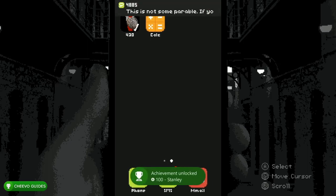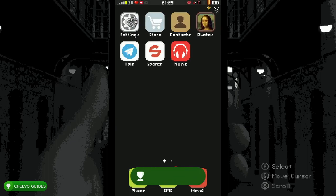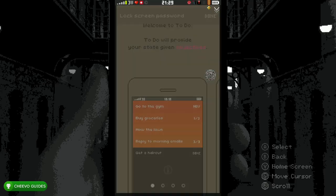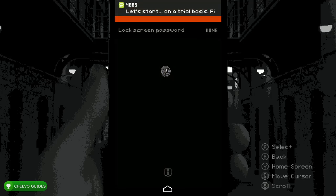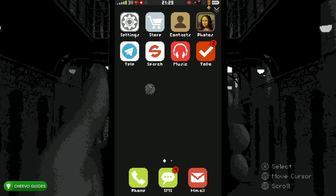There we go — it should be unlocking right now, 100 Gamerscore. That's one of the ones only available on the second playthrough. Next, go back to the first page, go to the Store, and download the To-Do app and the Like app. Start up the To-Do app, skip through the tutorial, and press the button to go to the app. It's going to tell us we need to fill out our basic profile for the phone owner. Go back to the Store because I didn't download the Like app yet.